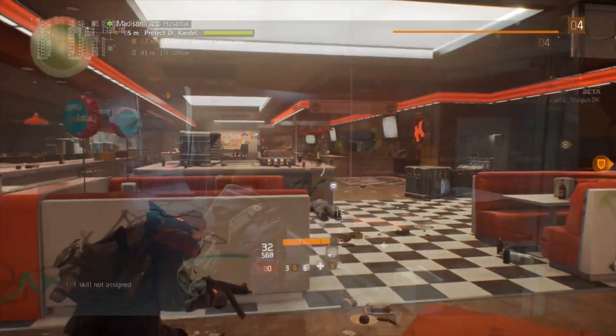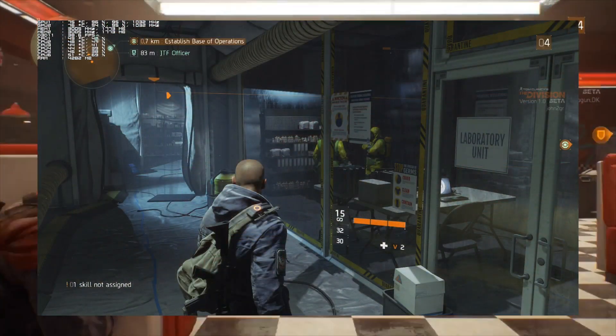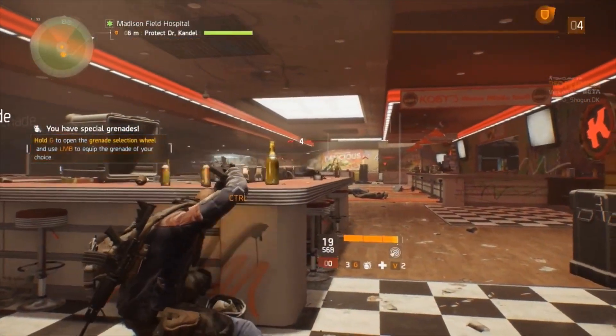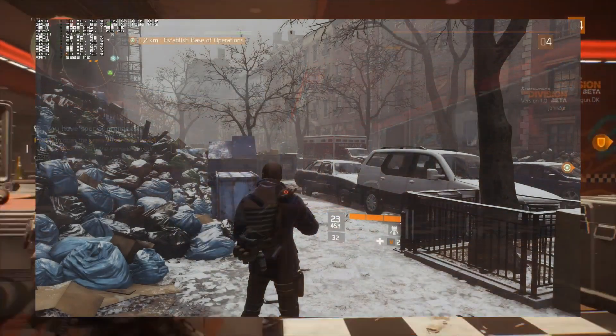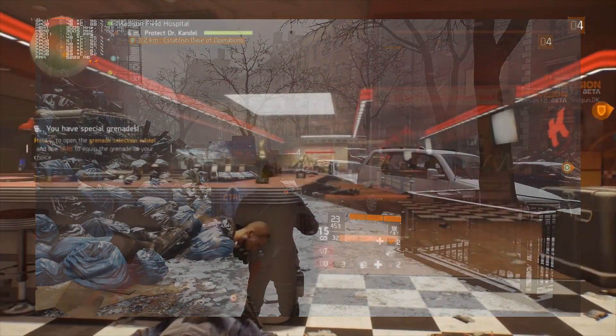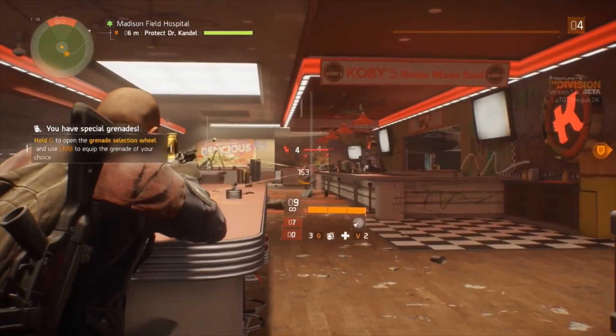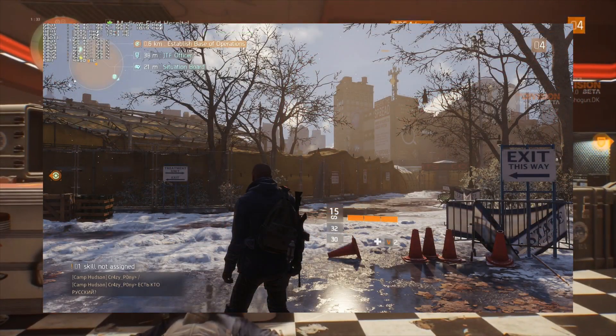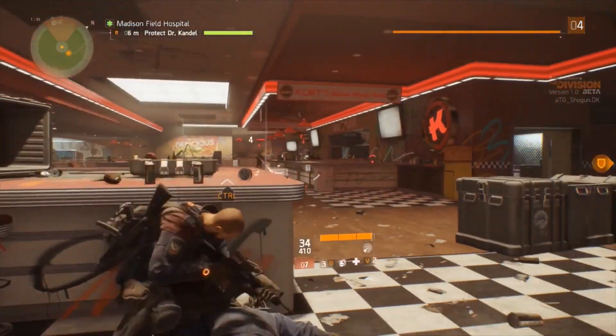On the other hand, the PC version of the game does look different to the console version. The PC version runs at a nice 60 frames per second and can go higher depending on your PC. The textures are slightly better than the Xbox version, and the Xbox and PlayStation versions only run at about 30 frames per second. The major difference I noticed is definitely reflections on buildings — especially glass, which looks a lot better on the PC version.